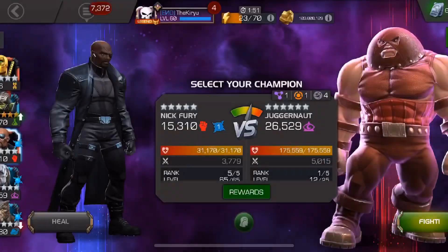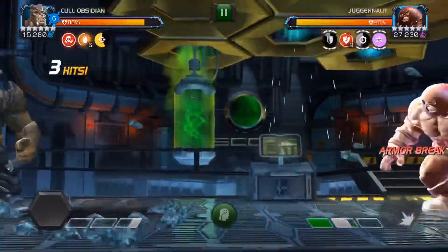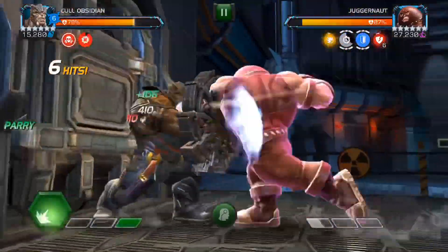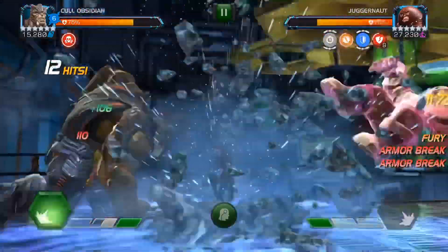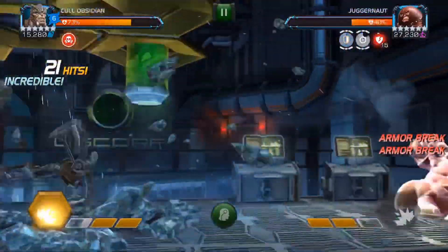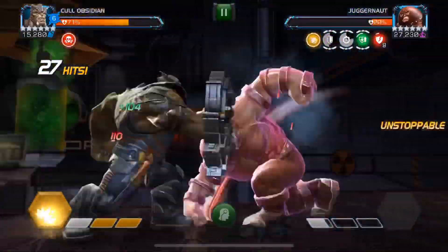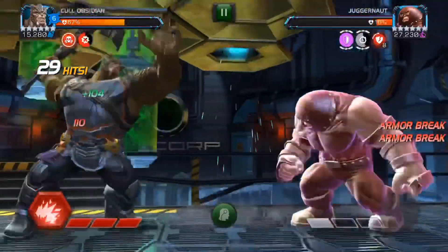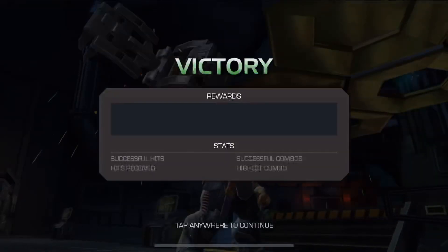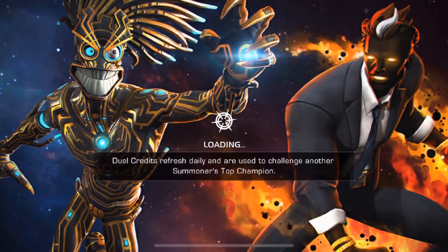Now we have Juggernaut with vigor, life cycle, and spite — definitely a bad matchup for Cull Obsidian. We first need to deal with spite, which will be active until our Thanos' favors expire. Once they've expired we don't have to worry about spite, but we also need to be careful about activating route buff since that would trigger spite again. In this fight we approach it differently — instead of activating our buffs and furies, we simply rely on our armor breaks for the damage, which is also a perfectly good option. At 10 armor breaks and 20% health, we disable life cycle and drop level 3 — 30 hits in. Juggernaut goes down with class disadvantage, despite spite, life cycle, vigor, unstoppable, and all the other BS Juggernaut has.